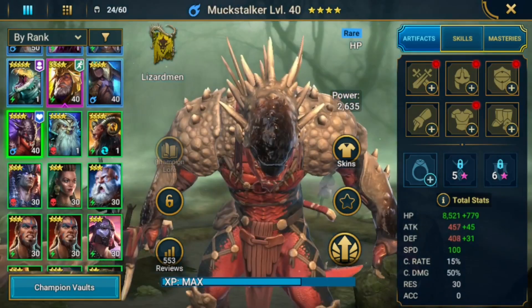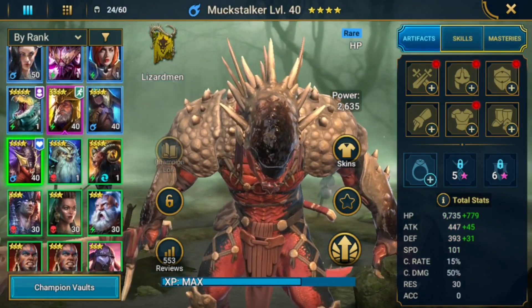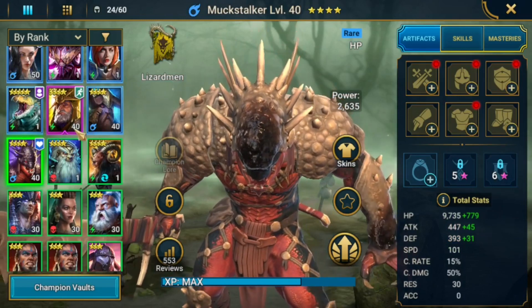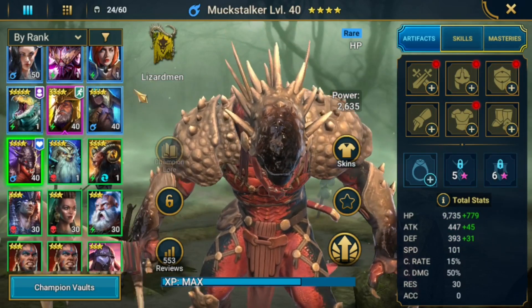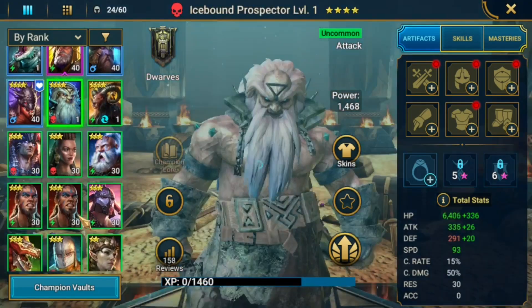So far I was able to make three rank fives, and then two forties, which means the rest of the two that are going to be ranked up are already ready to go — just need the food. Two four-star food right here.